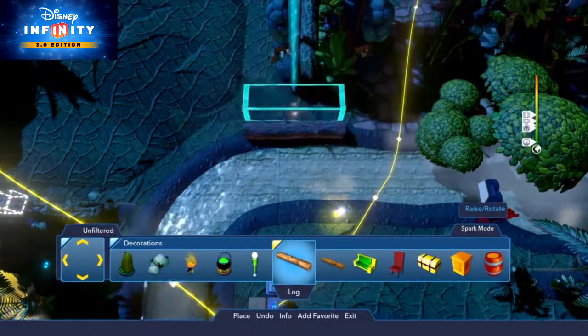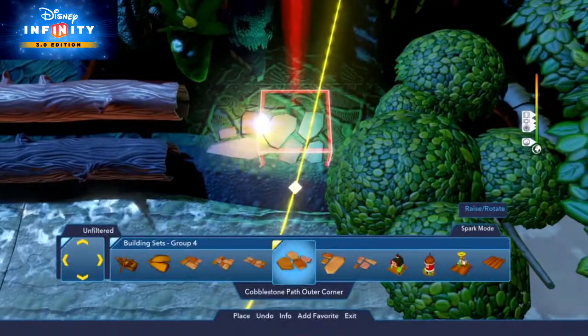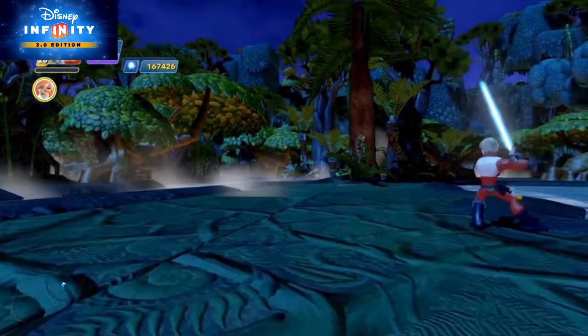To further flesh things out, try adding some logs from the Decorations category and Cobblestone Path pieces from the Building Sets Group 4. And be sure to use the Effects Generator connected to Locators to play the Large Area Smoke effect for a constant cloud of fog.